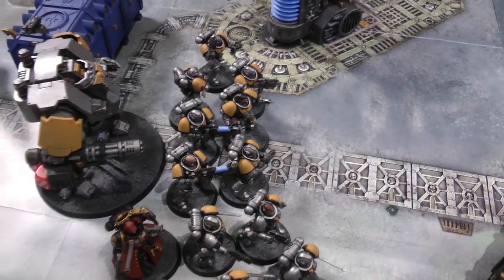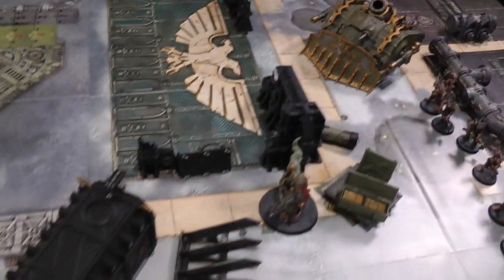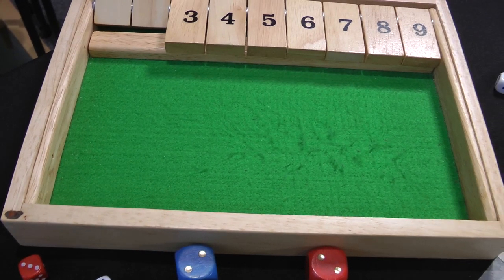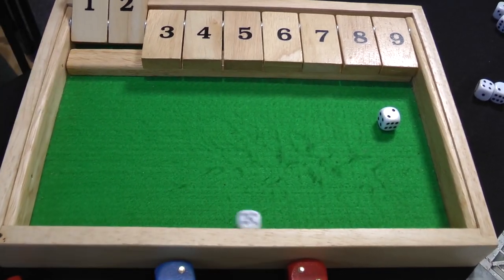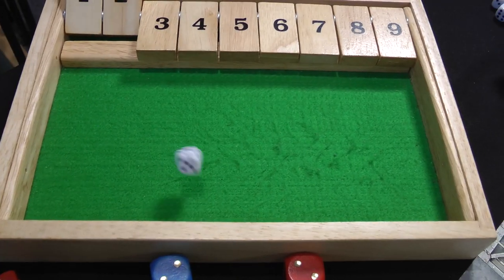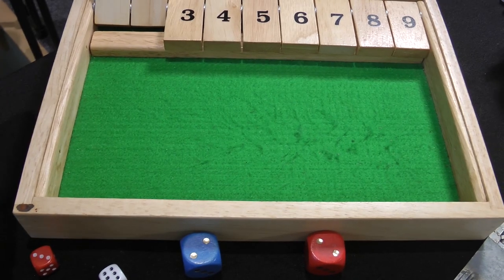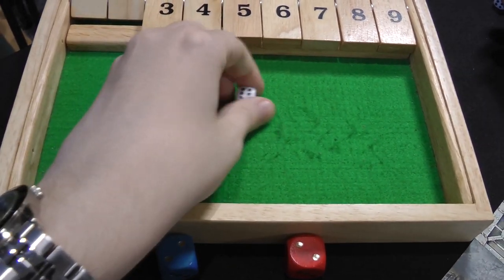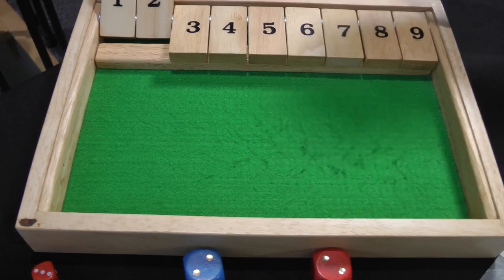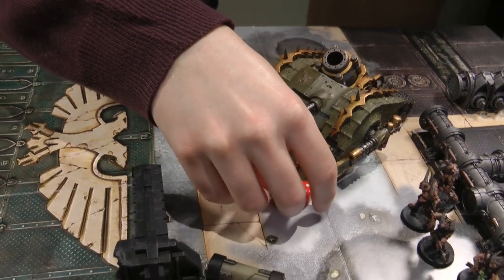The two remaining Hellblasters supercharge — one shoots at Gangress, rerolling a one for one hit, wounds but Gangress makes his 4+ invulnerable save. The Sergeant shoots the Plague Burst Crawler, hitting and wounding on a four against toughness eight — at AP-5 the crawler fails its 5+ invulnerable save, taking two damage down to ten wounds. The turn ends — too far away to charge.